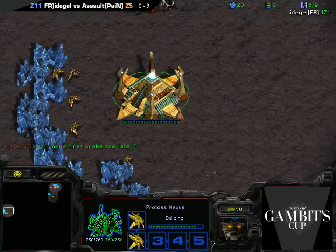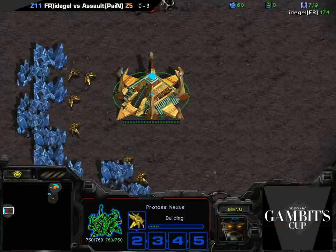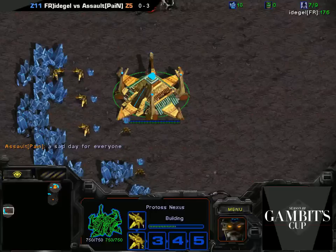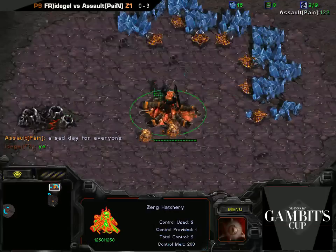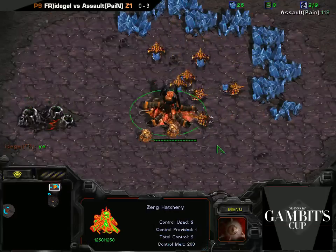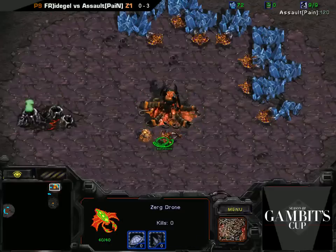Itigel made the first probe too late. Should have just gone for a foregate - like four pool, not like four gateways. That's weird. When you say four pool, people assume it's four drones and then a pool. When you say four gate, people assume it's four gateways.